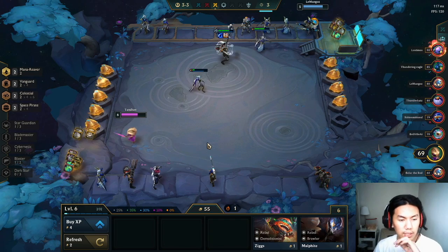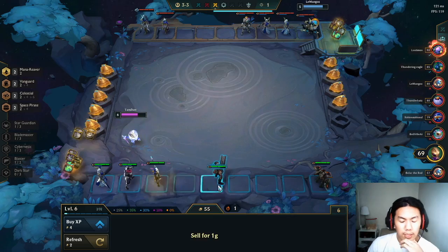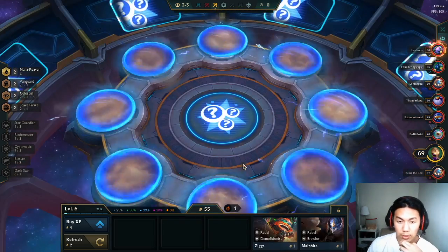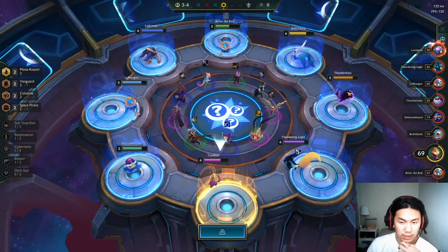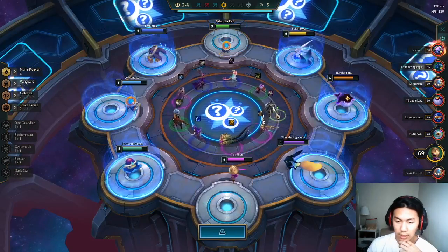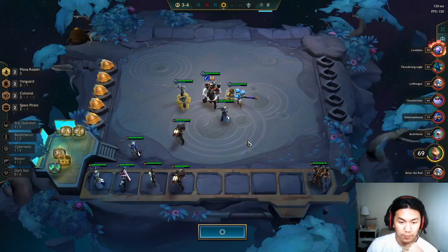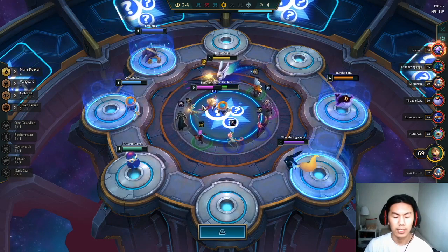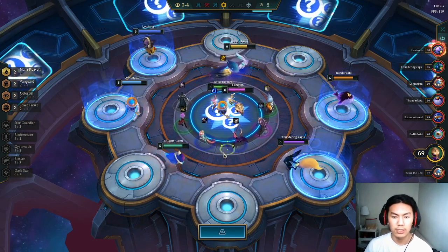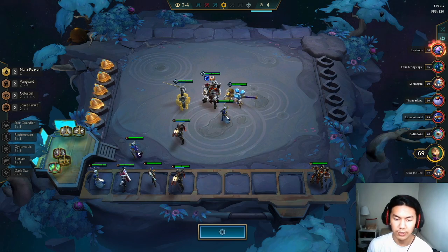I think the Celestial kind of helped here. I don't have 10% to get Kale — but wait, Kale! That's actually perfect. I can go for this Kale because I have a tear on Darius — I can put the tear on Kale to make a Hand of Justice. And I only have a Rage Blade and a Guardian Angel — it's actually perfect.